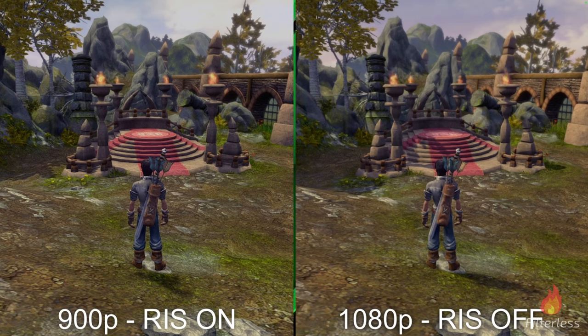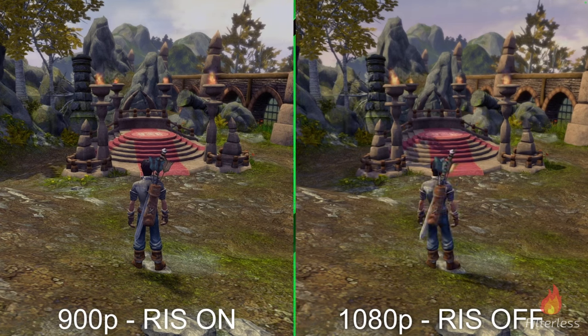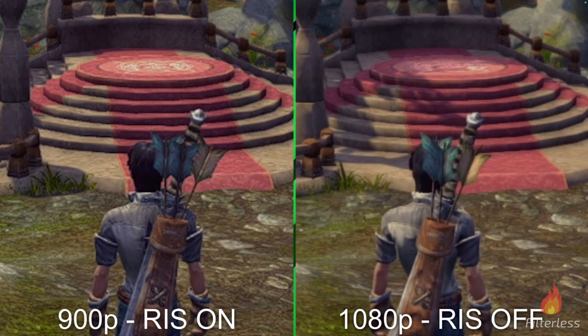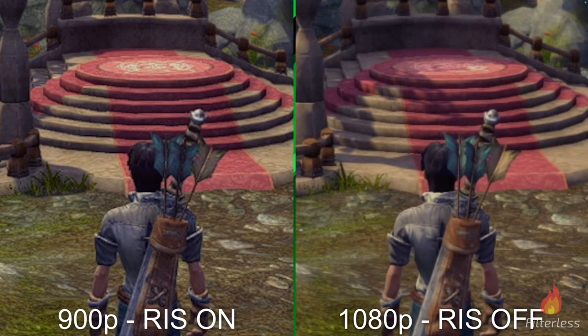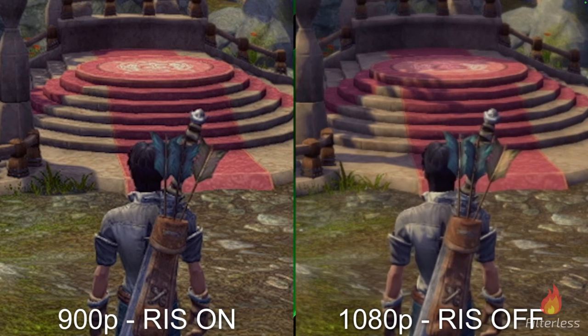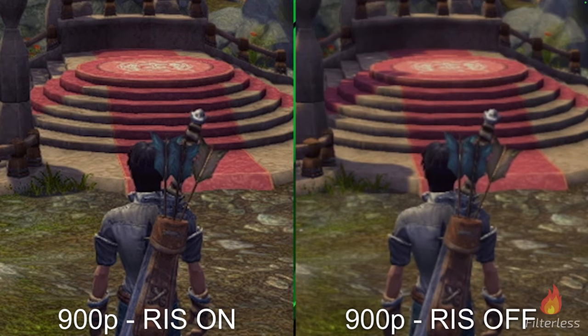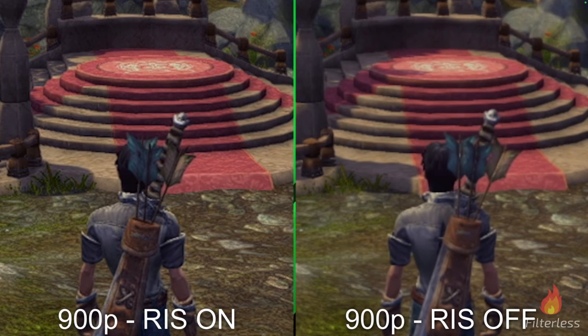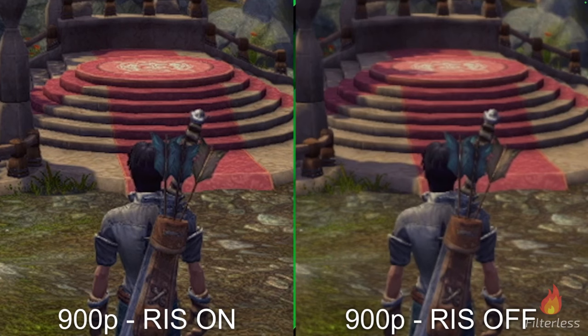As a bonus, I wanted to show the differences Radeon Image Sharpening (RIS) makes — it's huge. Here on Fable, zooming in: on the right is 1080p, on the left is 900p with RIS on, and you can see the image looks great. RIS lets you adjust the sharpness level — I personally leave it at the default 80%. Now comparing 900p with RIS on versus 900p with RIS off, it almost looks like a completely different resolution — nearly 720p on the right versus what looks like 1080p-plus on the left. And there's zero performance impact.